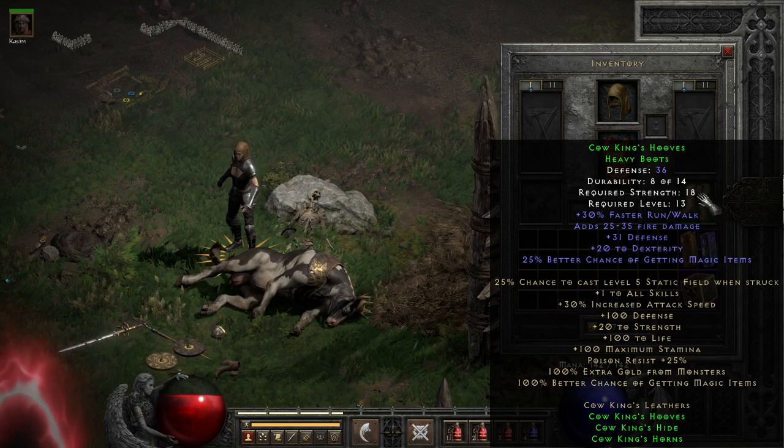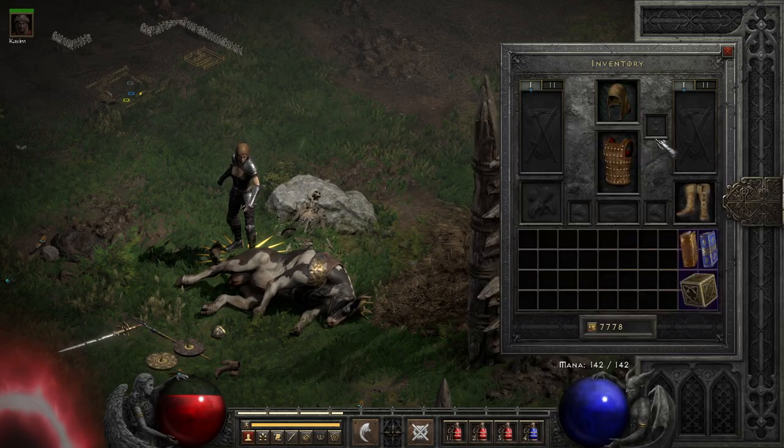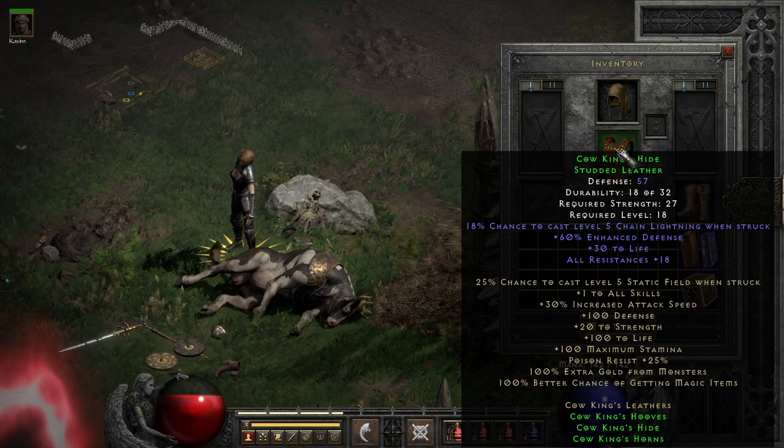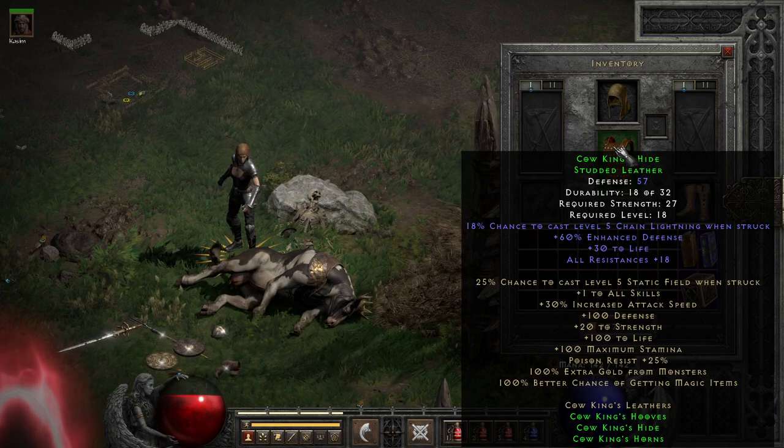That does beg the question — would I actually upgrade any of these? I would say no on the helmet and boots, but on the armor, if you're going to use the full set for Nightmare for something, then it wouldn't be the worst idea to upgrade it to Exceptional, since it will give you good enough defense bumps for the price. Though if you have other plans for your armor, I wouldn't waste the resources just to say you are a better equipped cow king.